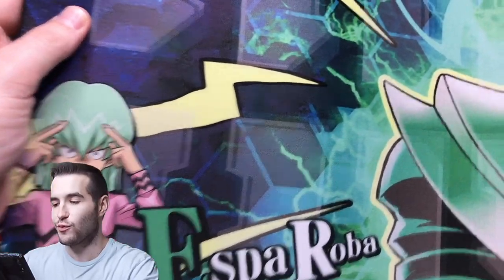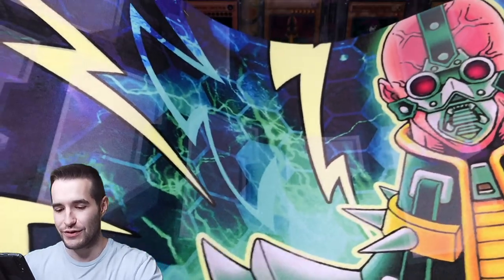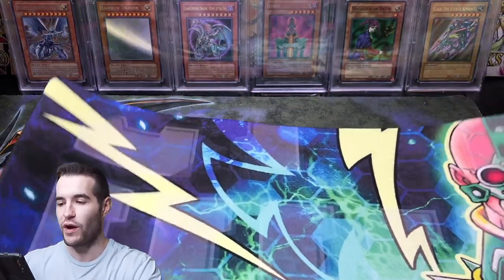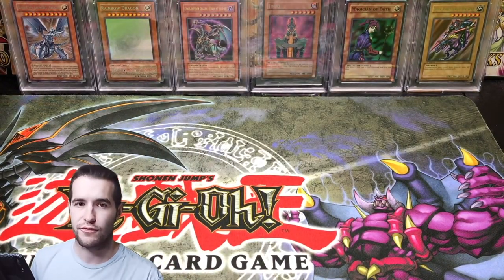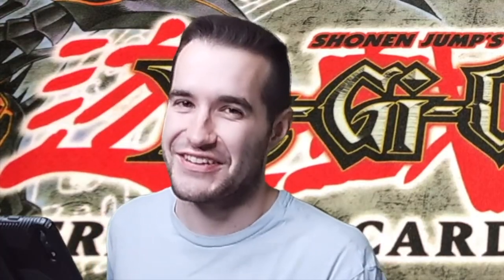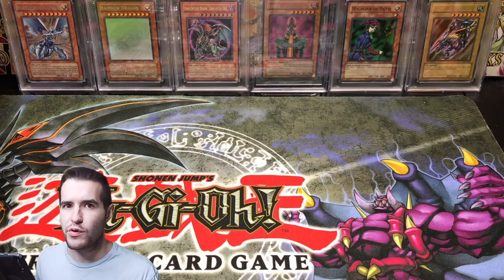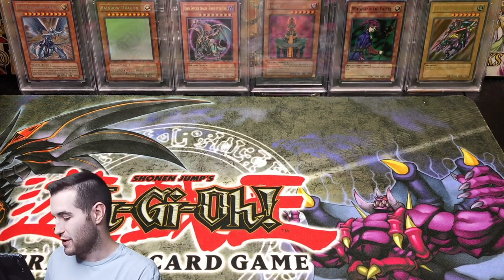They sent us an Esperoba Ginzo mat — that is crazy. It looks like that's a Duel Links kind of thing because that looks like the Duel Links text, and you've got the Ginzo over there. This is incredible. So if you guys are interested in this kind of stuff, check out the link. It looks like they didn't send a note, but I think we covered everything — the link in the description, the discount code, and everything they have on their site.